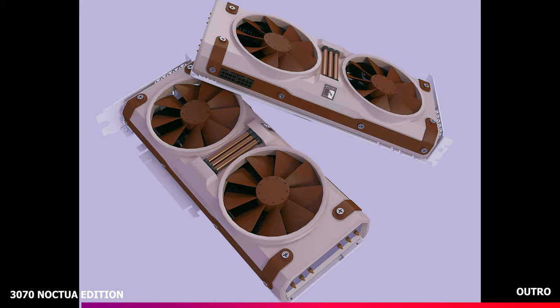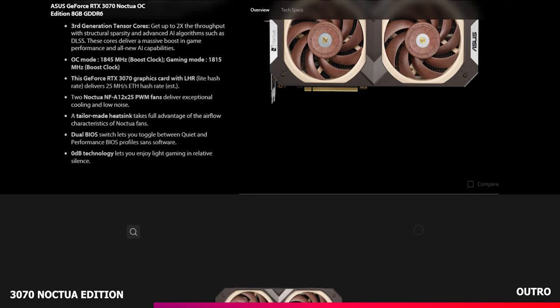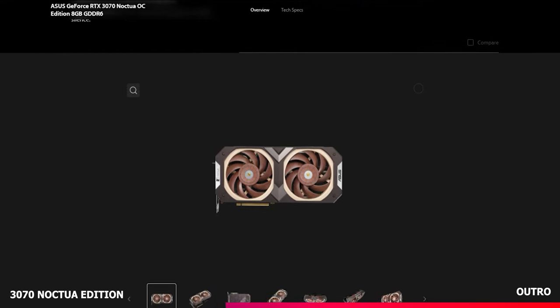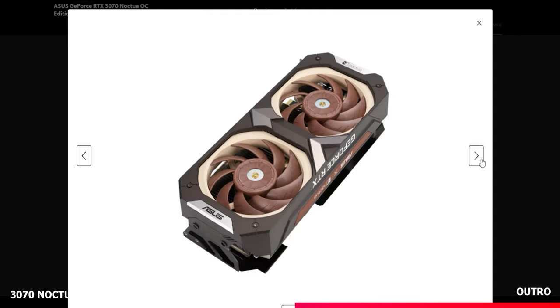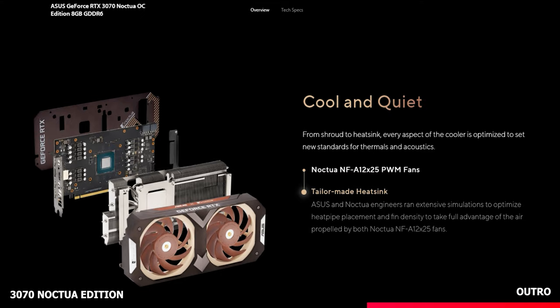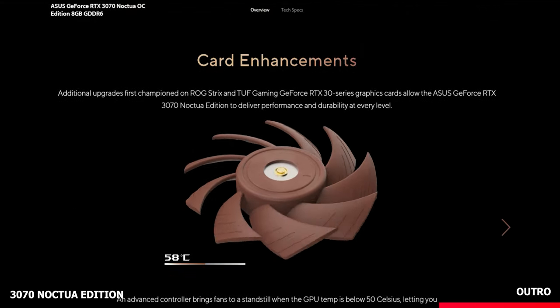The final hardware story this week is that Asus has partnered up with Noctua to create a special edition RTX 3070 graphics card. It seems a fan-made render was actually based on some truth, and now you can create the brown and beige PC of your dreams. The cooler looks similar to the Asus Dual card but with Noctua's signature color scheme. The sizable heatsink and two NF-A12x25 fans provide a 10 decibel lower sound level, making it quieter than your average GPU with decent airflow to keep everything cool. There's no pricing or availability info just yet, but it's due to launch in both regular and OC overclocked editions at the end of the month. Overclockers UK will do their best to get stock in.